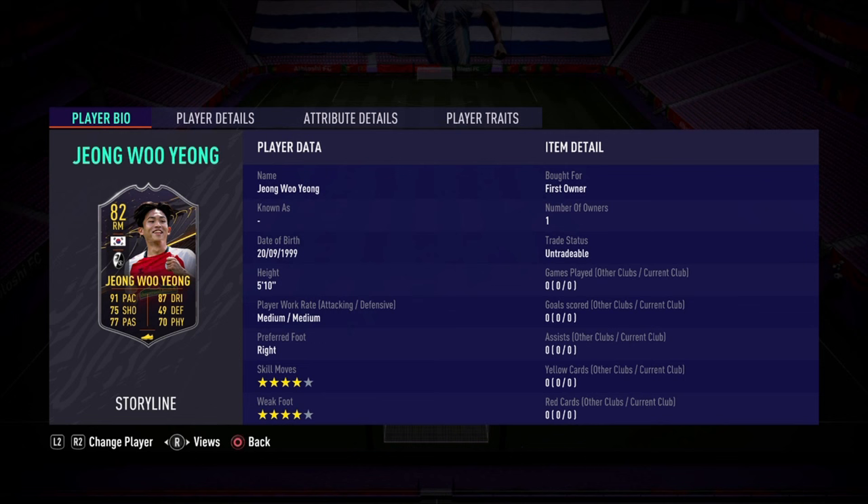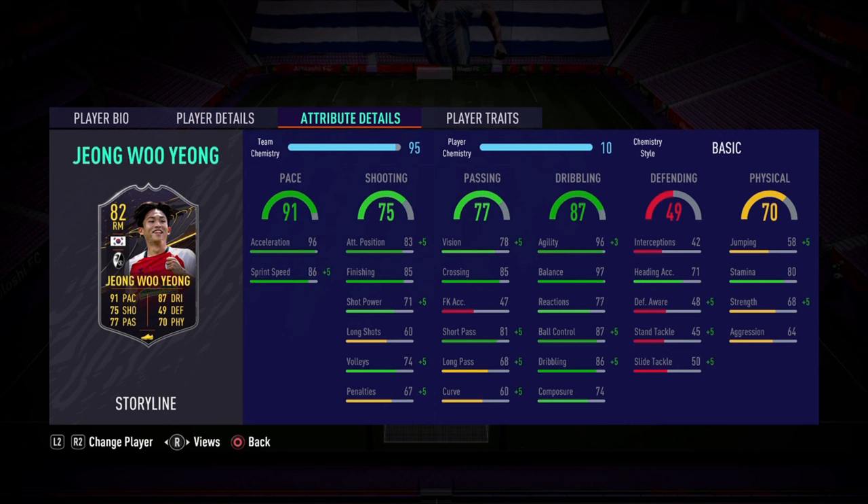He also has a green link — he's in a German league. He has a green link to a once-to-watch striker from Leipzig; he gets a green link there. Pretty easy to link, and if you don't like Naby or Sancho, Jiang Wu Jiang might be a good cheap option for you. He is 5'10, medium-medium, right-footed, four-star four-star. Let's look at the in-game stats: 96 acceleration, 86 sprint speed — absolutely fantastic, guys.